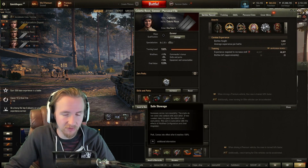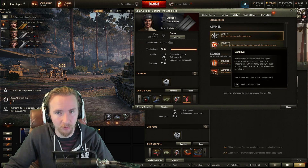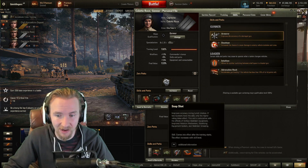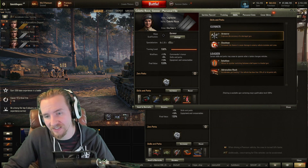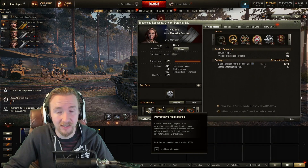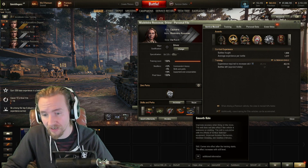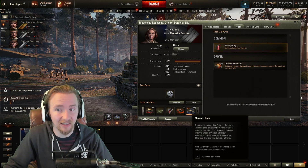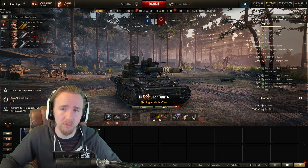For the gunner, I want Safe Stowage, Dead Eye for the autoloader crit chance, Designated Target since I sometimes play like a scout, Snapshot to offset poor gun handling, Concealment, Repairs, and even Firefighting since I'll use a premium consumable. For the driver: Preventative Maintenance to reduce fires, Concealment, Off-Road Driving, Clutch Braking to stop this thing behaving like a drag car, and Smooth Ride for gun handling on the move — though definitely not Controlled Impact, as you don't want to be ramming opponents.